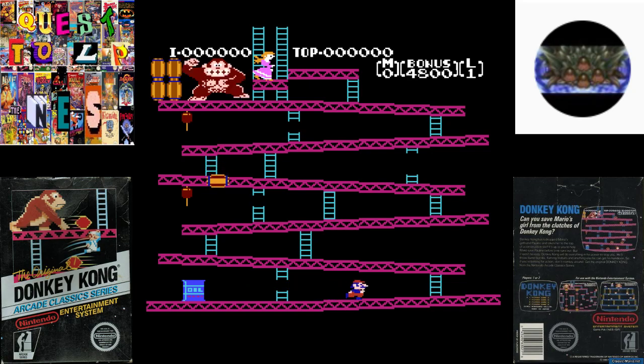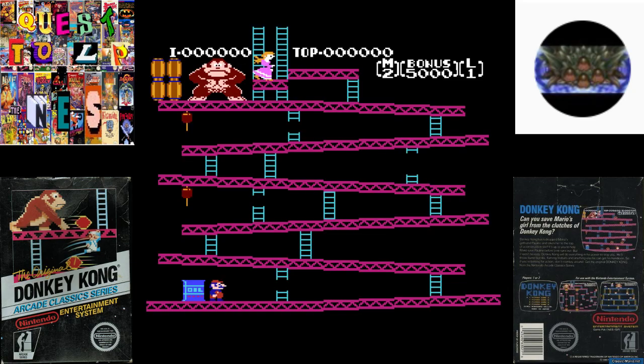Let's get this started. I didn't hit select to show the title screen again, but we're going to choose game A. That's the easier of the two versions — choosing game B just makes things a little more difficult. Maybe I did choose game B, I may have. He just kind of flung that barrel straight down at me.